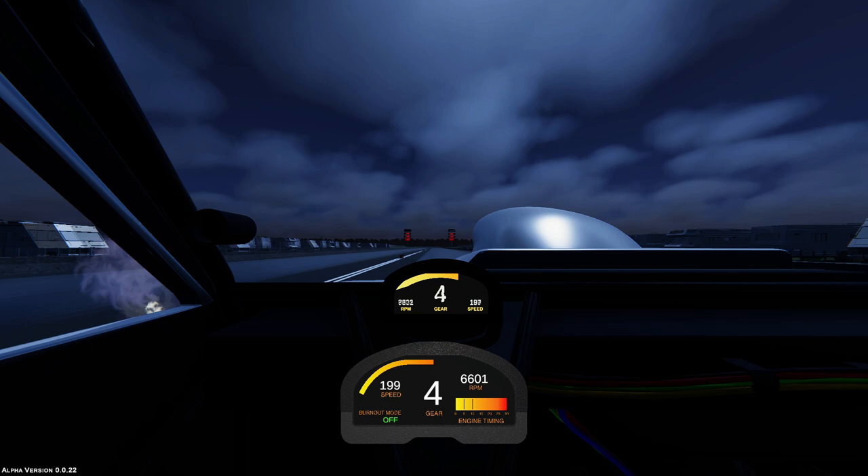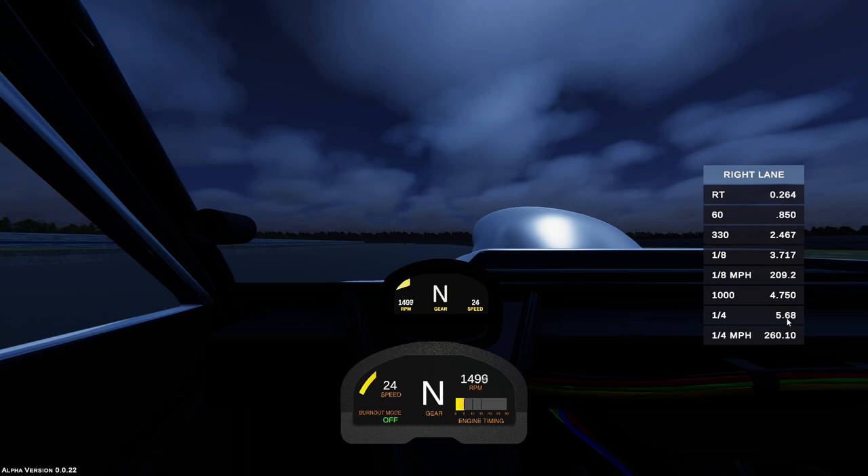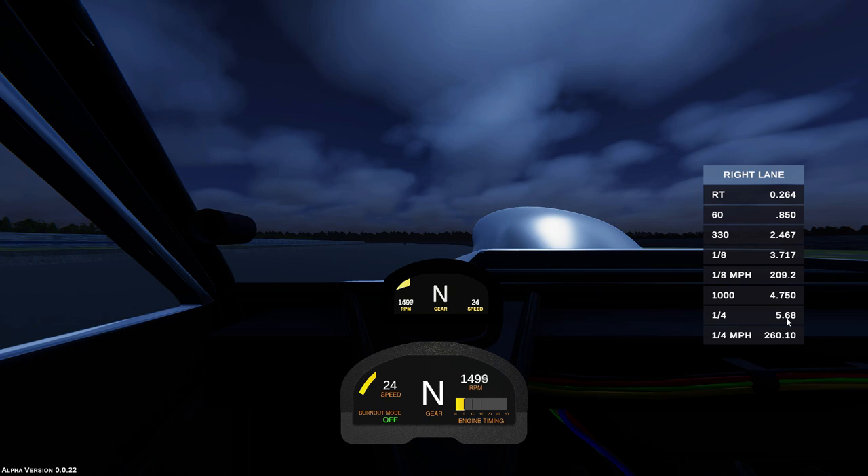There we go — another 5.68 and our first 260 mile per hour pass. That will wrap up Pro Mod for Dummies 101. We built a pretty decent running car here and from what we've learned we should be able to keep it that way. I really hope you enjoyed this and I hope it was helpful. If you did enjoy it please hit that thumbs up so YouTube knows this is worth watching, and if you're into this stuff subscribe to my channel for more. I hope to do a lot more with this game soon — thank you all for watching, see you in the lanes.